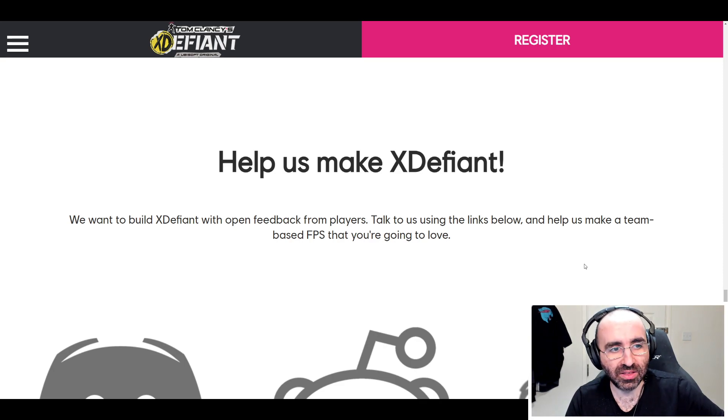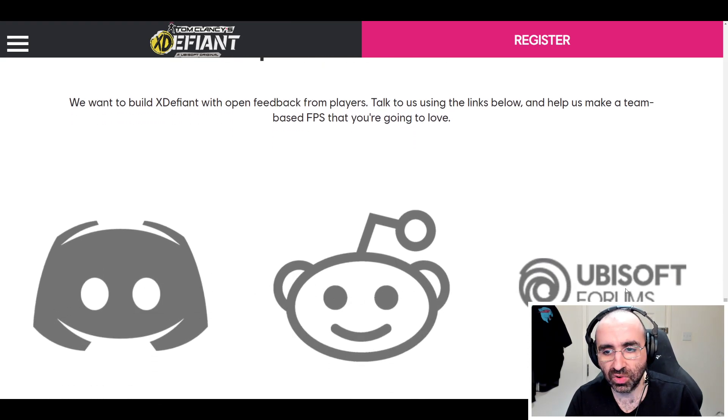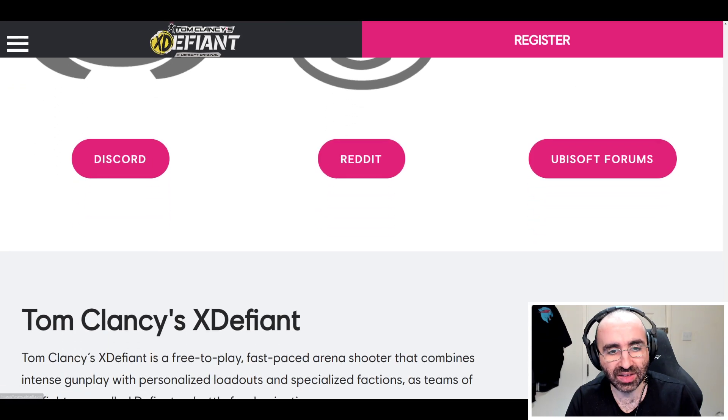And then it says help us make X Defiant. We want to build X Defiant with open feedback from players. Talk to us using the links below to help us make a team based FPS that you're going to love. And you can reach out to them on Discord, their forums, or Reddit.